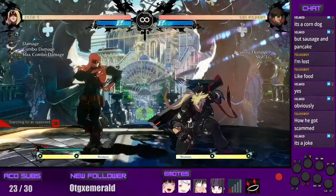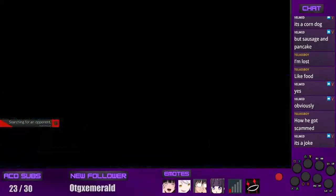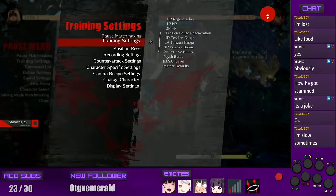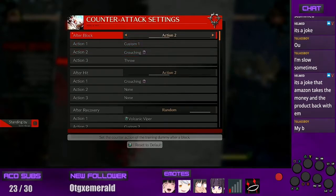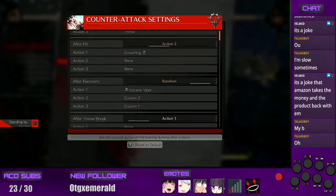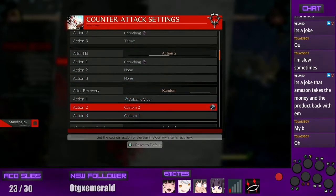That's the situation right there that we want. If you want to get better, this is all you got to do — use the counter-attack settings in training mode. It's the best thing in any fighting game. Counter-attack settings. I'm gonna go to recovery.